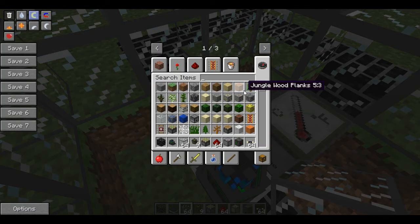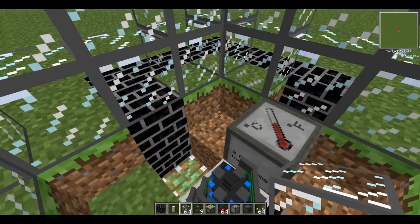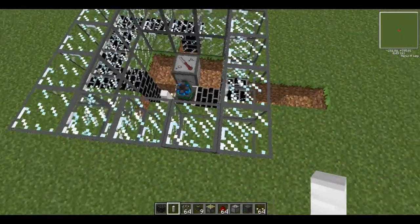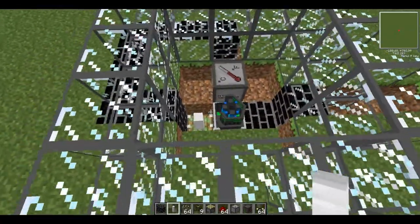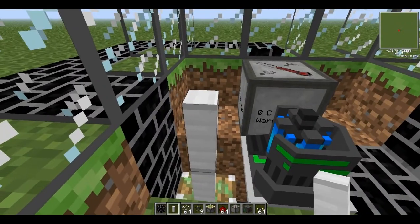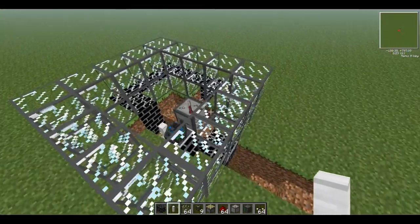Now you will need to insert your control rod — this is the thing I forgot to mention. You'll need a control rod like this. Insert your control rod here. If you place a lever down here and turn the piston on, the control rod is right next to the fission reactor, and the fission reactor will turn off. If it's down there, it's turned on. That's what a control rod does.